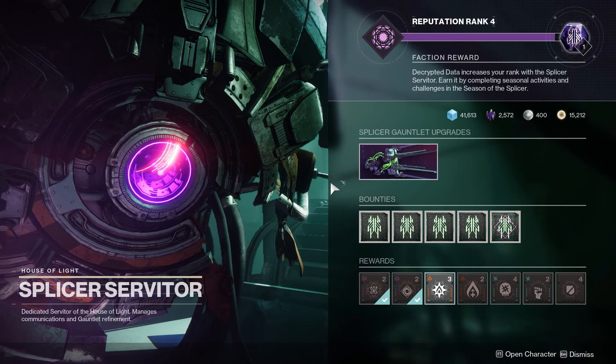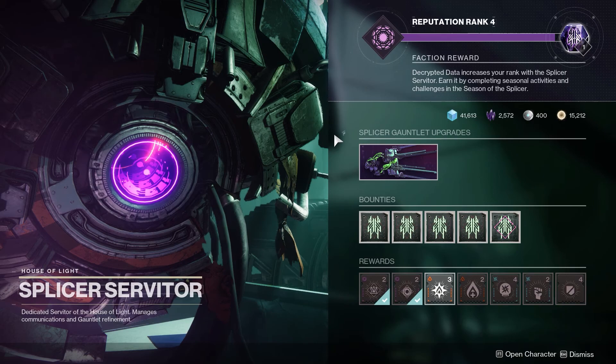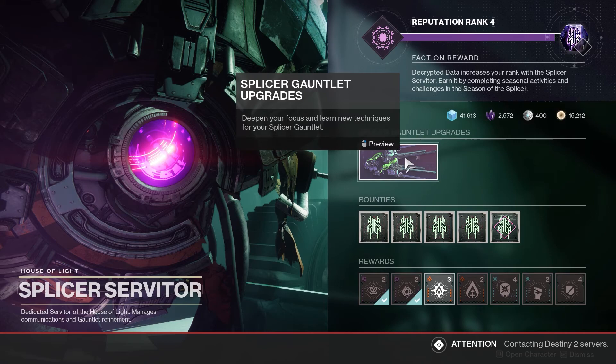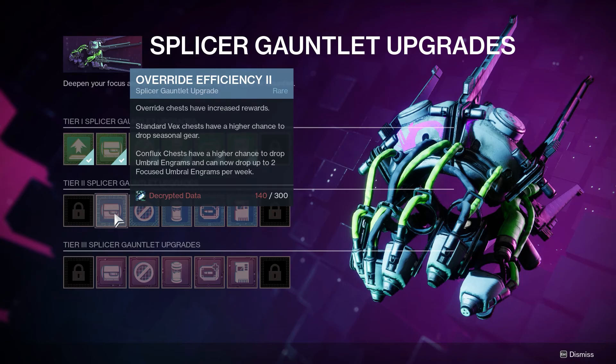Down here in the Helm, in the Fallen area, we have the Splicer Servitor. And it's exactly the same setup as other seasons — you have this upgrade wall. You get a currency called Decrypted Data whenever you do the seasonal activity, and for that currency you can buy upgrades.